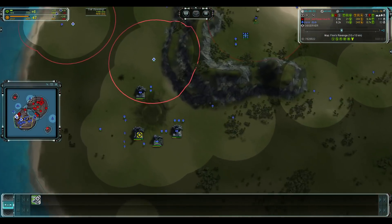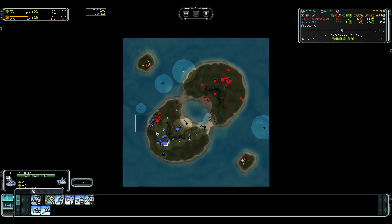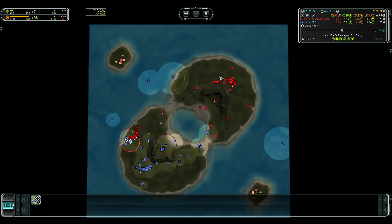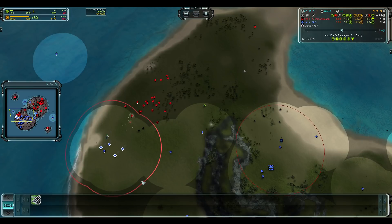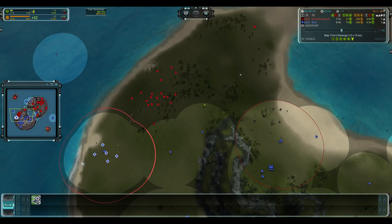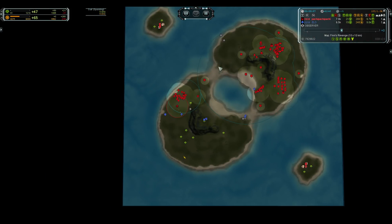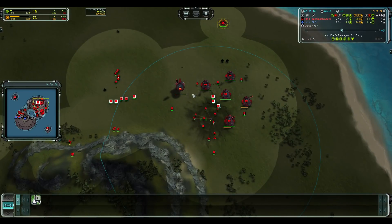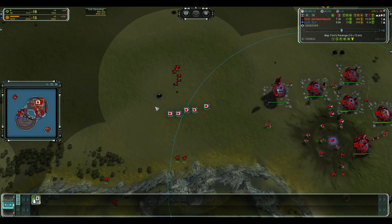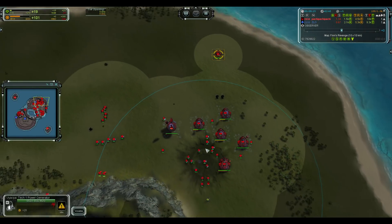In terms of cost, the bombers are 105 mass each and the energy storage is around 250 mass; a couple of pgens would be 75 each. Looking at Torrent's eco, he has quite a bit of power. Some additional pgens would have been a bit better — you can see he doesn't have many pgens together.